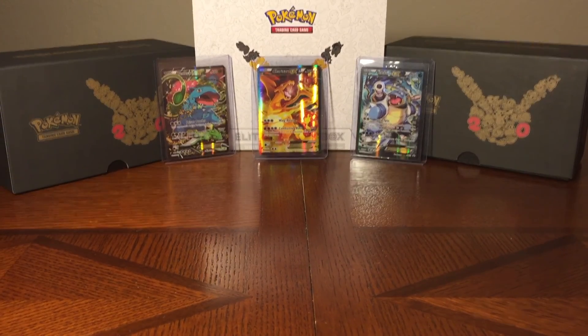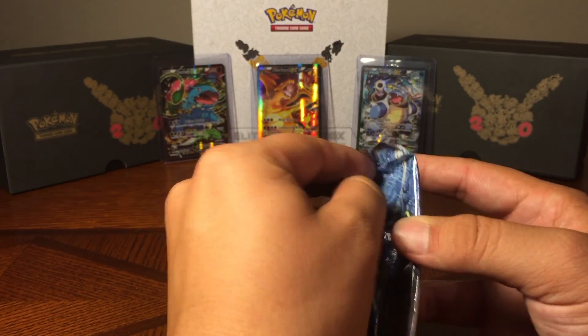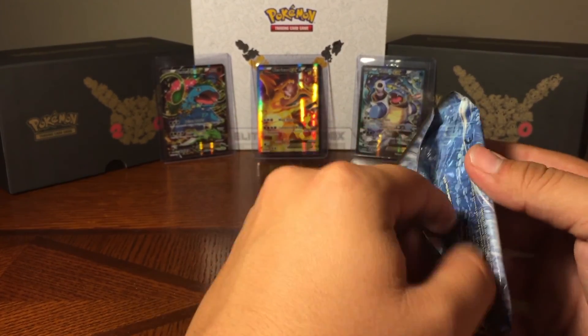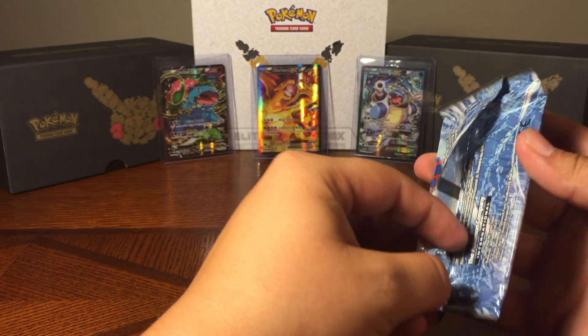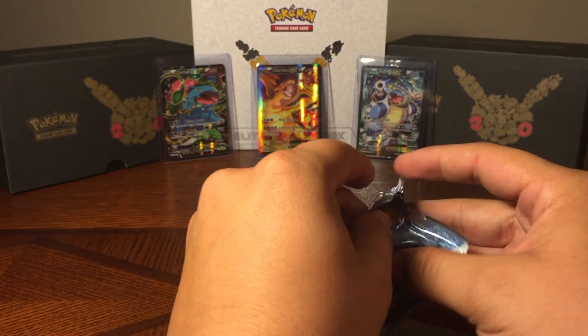So are we going to go Kyogre or are we going to be Groudon? We'll go one each. I was kind of a Team Aqua guy myself, so I'm going to pull the Kyogre first. Sapphire or Ruby? It was definitely Ruby. Sapphire, man. You're wrong. How does it feel to be wrong?